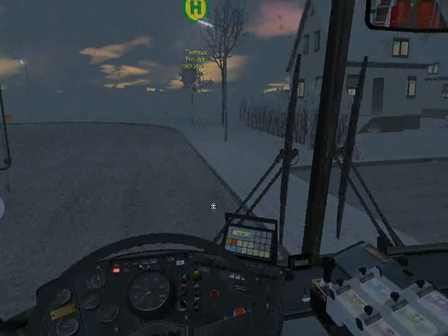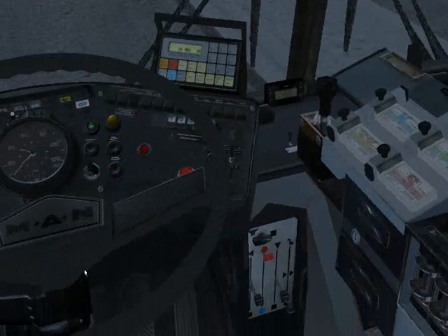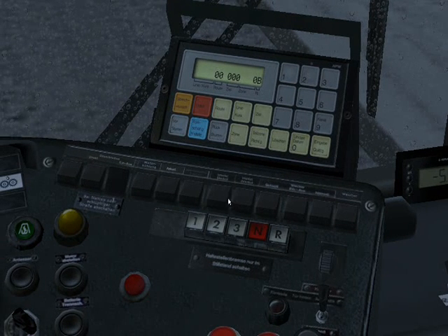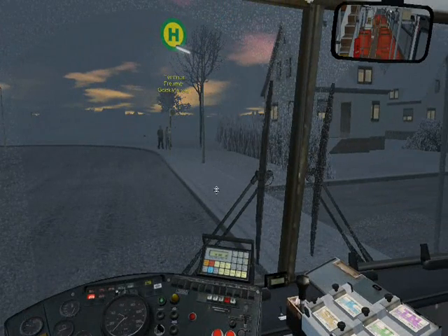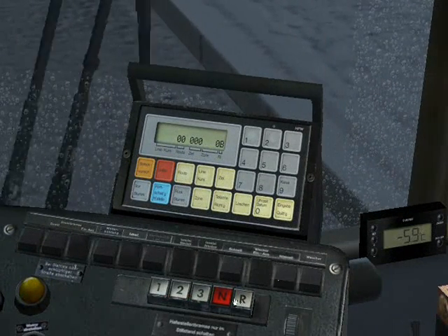Now you've got your bus started. Your windshield is a little foggy since it's snowing. There's a row of buttons controlling your lighting, windshield wipers, and windshield washer, plus some others I'm still figuring out. Turn on your inner lights — upper and lower — and for this tutorial I'll turn on the front light as well.